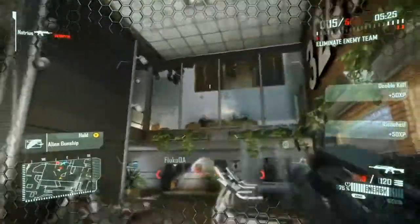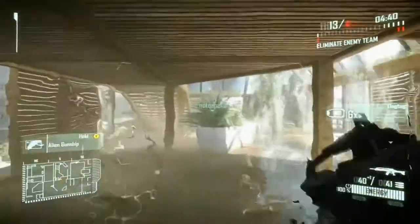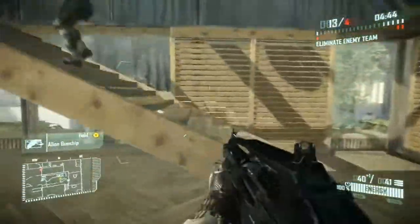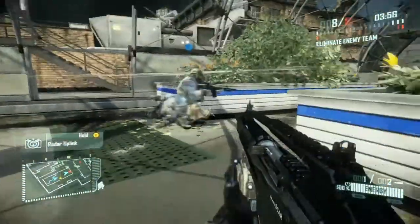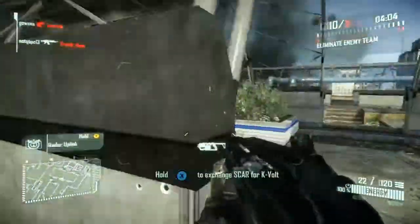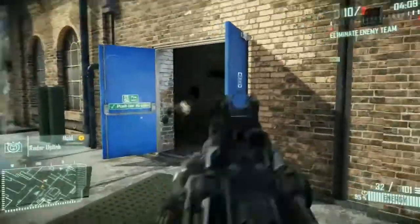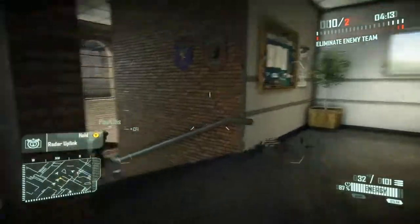On top of that you have the ability to power jump, ledge grab, and slide, which gives a very fluid, almost parkour-style free-running movement. This allows you to really exploit the topology and verticality of our levels. The key differentiator in the multiplayer is the nanosuit — it's fast and fun, but the tactical nuances it gives you make it completely different from any other multiplayer.